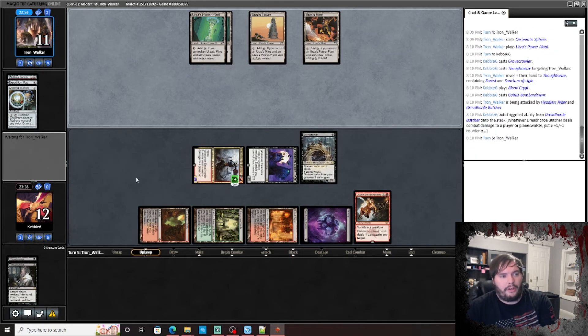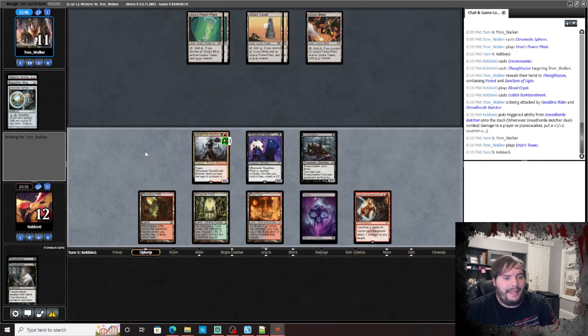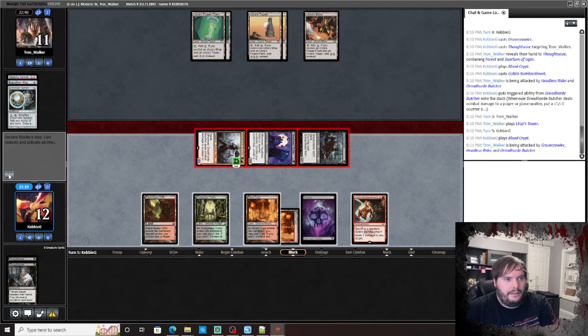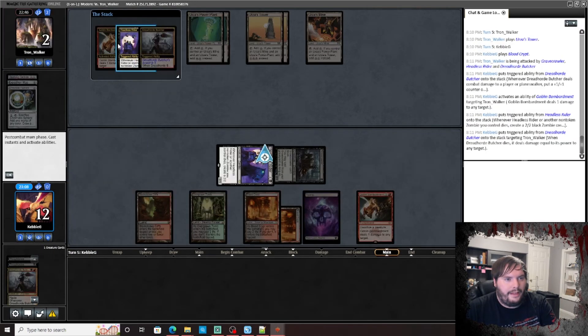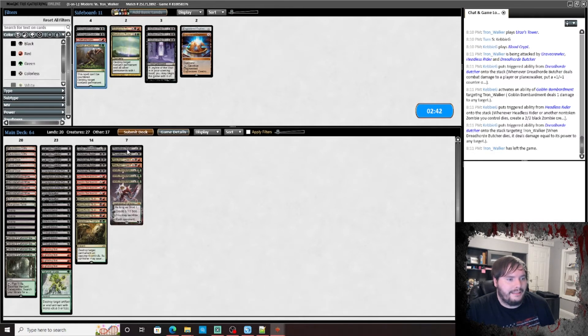We get to stack this Gravecrawler if we want extra damage, and whatever he targets with Karn — he draws a Karn. He keeps revealing he's not finding anything but lands. I go to combat, attack. Pop it, crow-sack — yep, zombies for the win.